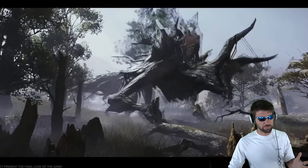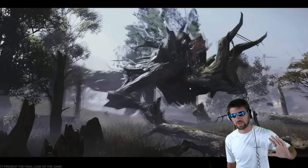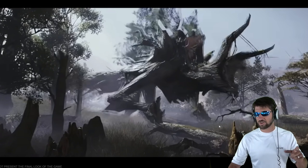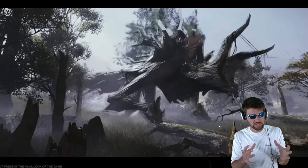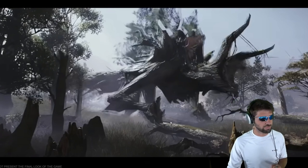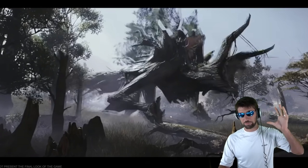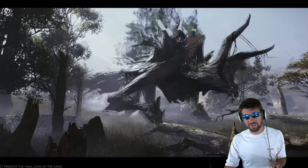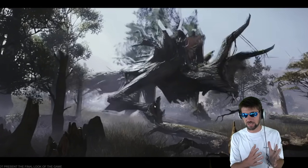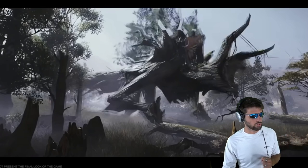This is the Trent boss, and what's really interesting is this is actually the old location — not even from the last beta but the beta before that. I think later in the trailer they show the Trent boss in his natural habitat, the one they moved him into, which is a good fit for him. It's a pretty fun battle. I actually farmed this boss a lot — it's the main boss I farmed for legendary shards when I was trying to get really advanced during that beta.